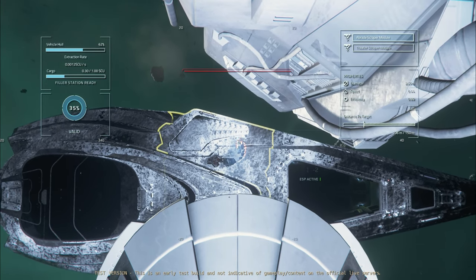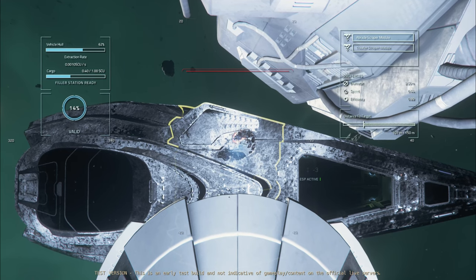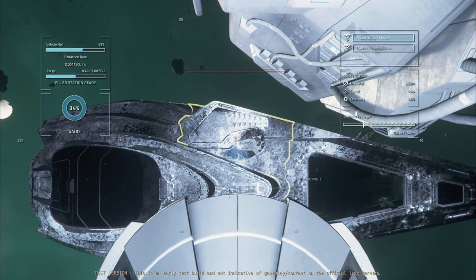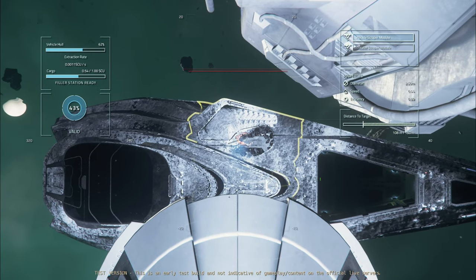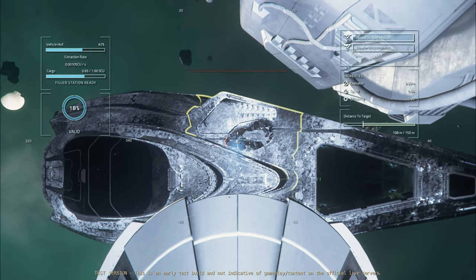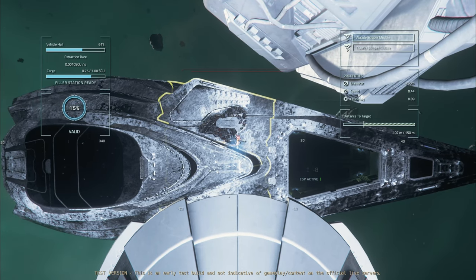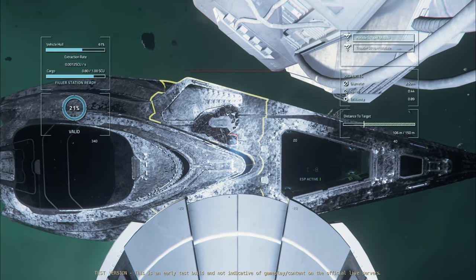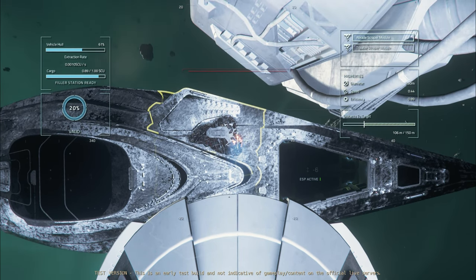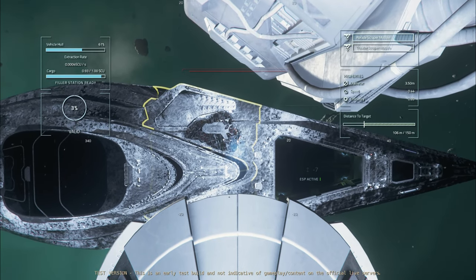I found with the Reclaimer I was actually having to move my mouse a lot faster because the extraction rate was recently buffed — the amount you collect per second is a lot more than the Vulture. As with the Vulture, there are two laser modes: you've got the abrade laser, which is the smaller diameter — though with the Reclaimer, that diameter is much larger than the Vulture's abrade laser. Then you've also got the trawler, which is the Reclaimer's bigger version. It has a bigger diameter, slower extract rate, and less efficiency.